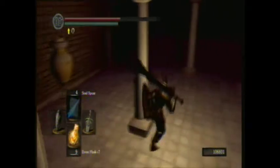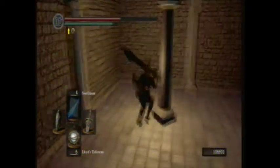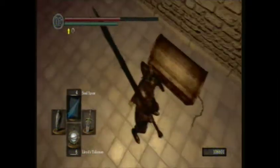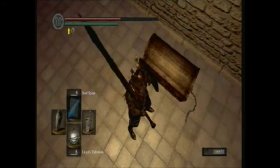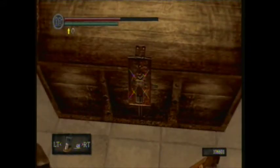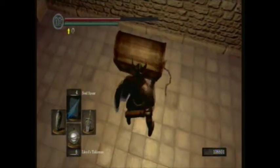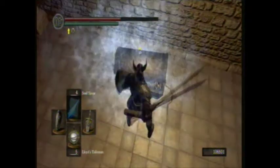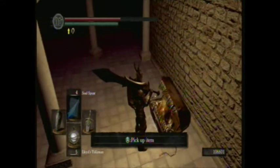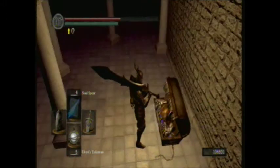In here there's a mimic, but there's an easy way to deal with it and to notice if it's a mimic or not. First, look at the chain — you'll notice it isn't curled. Also, if you look closely, you'll notice it's breathing. And if you throw a Lloyd's Talisman at it...